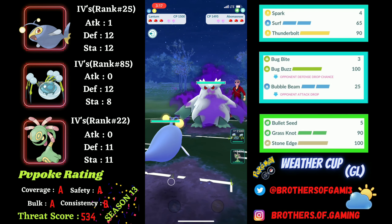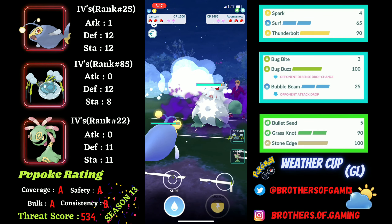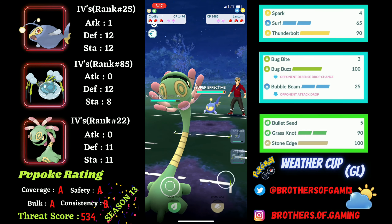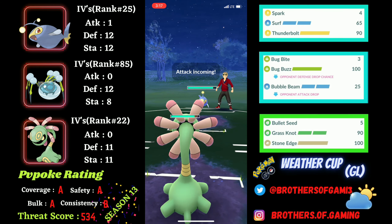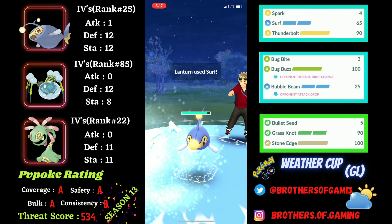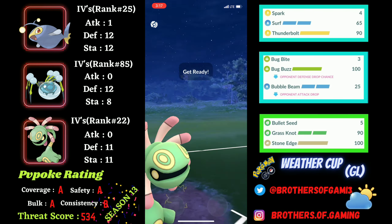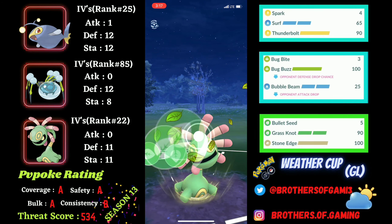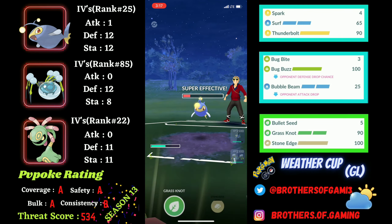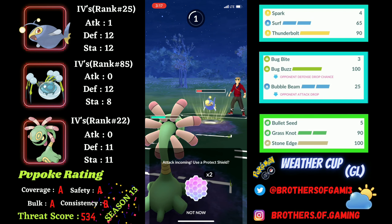Moving into the second battle, I pick up a lead against Shadow Abomasnow running Powder Snow — not a recommended moveset. I try to bait a move onto my Cradily, which I failed at. They come back with their own Lantern as an answer to my Cradily, which is not actually an answer because Surf is neutral and Thunderbolt is destroyed. I go for Grass Knot, which hits for super effective damage, and it might get me switch advantage as well.